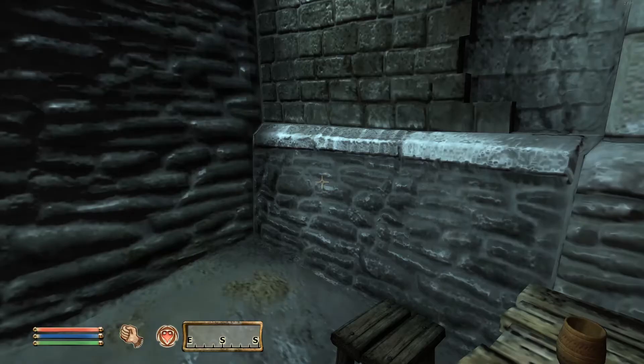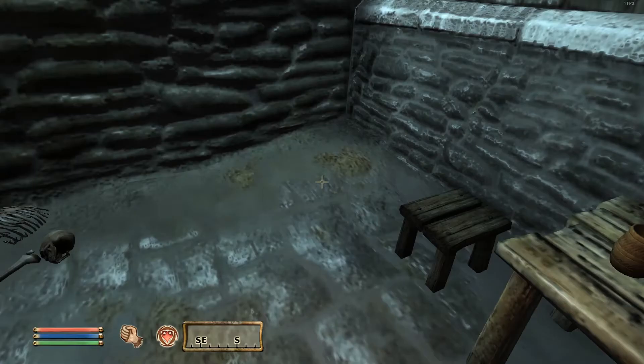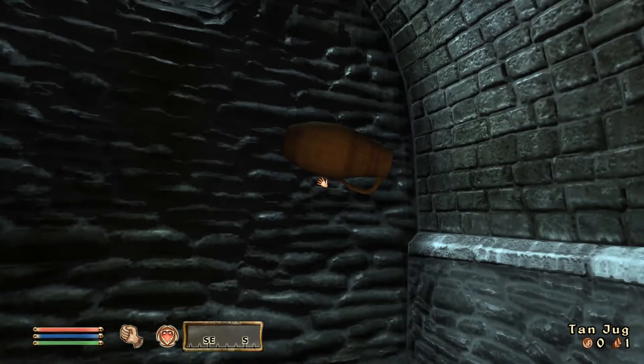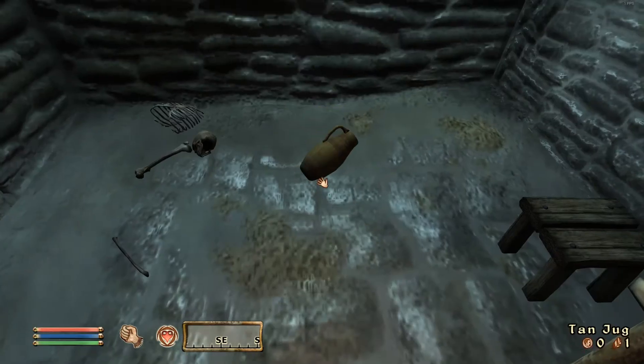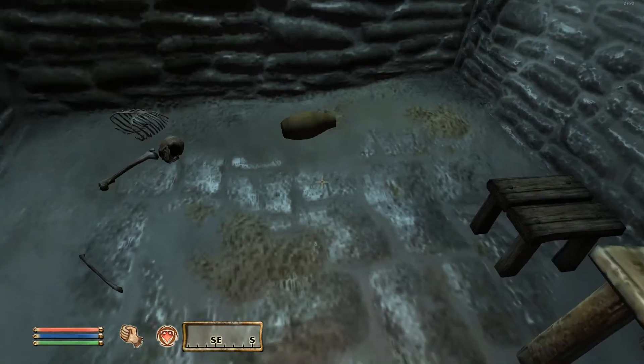I'd really kind of like to play Oblivion and actually mod that up quite a bit, but this is sort of inexplicable to me. With almost nothing loaded, except for stuff that's supposed to help performance like the RAM patch and those kind of things, it looks like this — you can actually turn and look and see the jug falling in midair, and moving at that speed is sort of incredible.